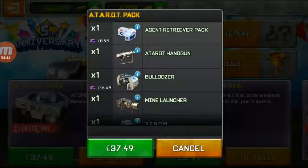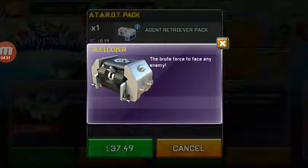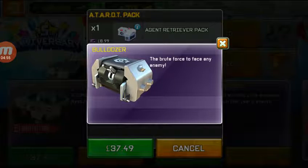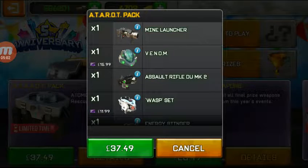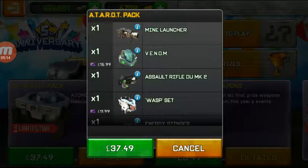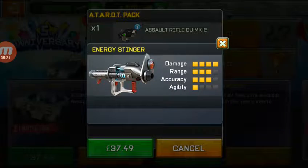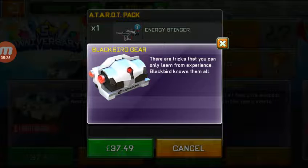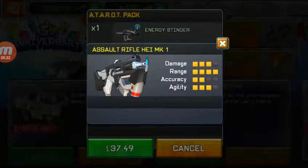Atorot Pack is now here - become an accomplished Shadow Fighter. Atorot Handgun new skin. Bulldozer - brute force to face any enemy. Mine Launcher with a new skin. Assault Rifle DU MK2. EnergyStinger. Blackbird gear - there are tricks that only experience can teach, and Blackbird knows them all. Hassle Rifle H.E.I. MK1, I mean Mark 1.